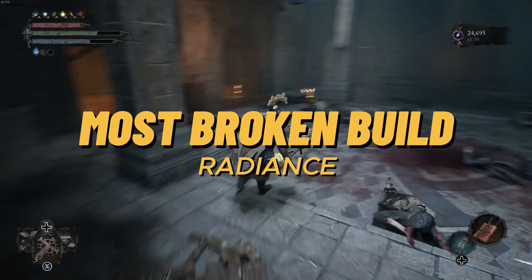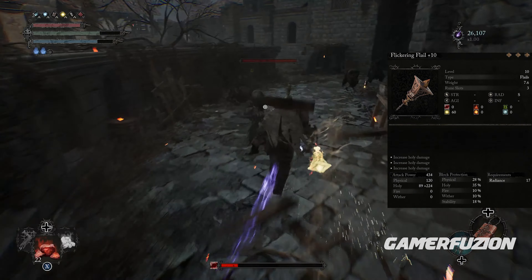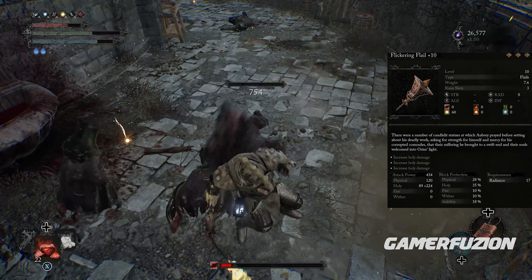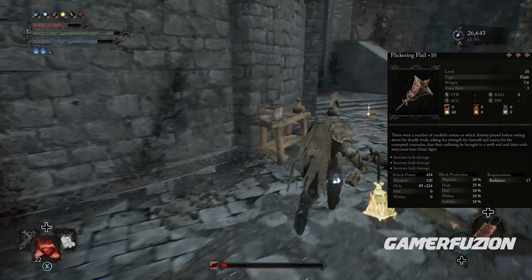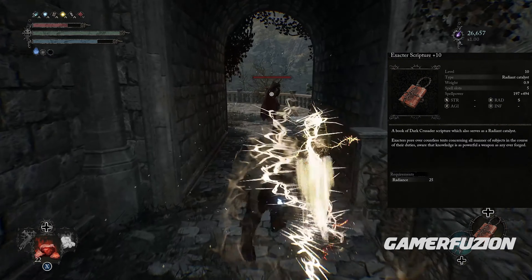We're going to be focusing on the Flickering Flail +10. This weapon is one of the most fun weapons to use — it's a brand new weapon and you're able to just dance, hit, strike, and delete anything in your way. To make it even stronger, we've added three additional runes which increase our holy damage and take it to a whole new level.